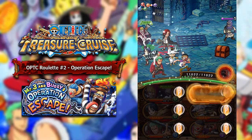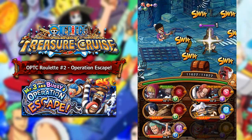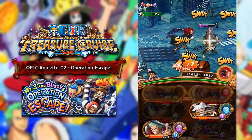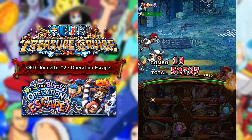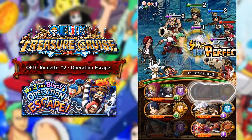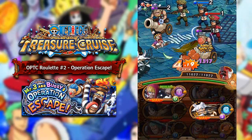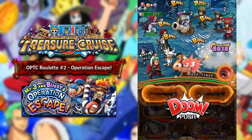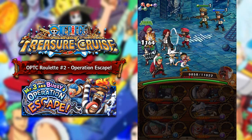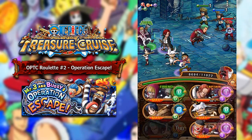What stage are we on now? We're on stage five. We only need to go through two more stages and then we'll be at the final boss. Hopefully we get a little bit of an easier final boss with the Honeyball — that would be much easier compared to the one with the five Cannoneer guys and Mr. 3. It all comes down to luck at this point.